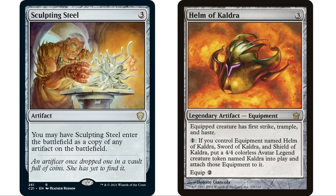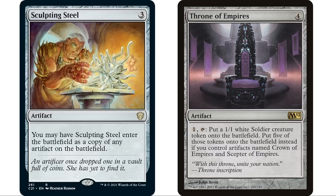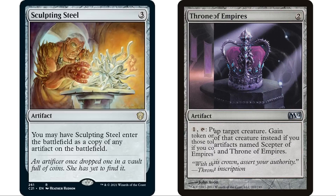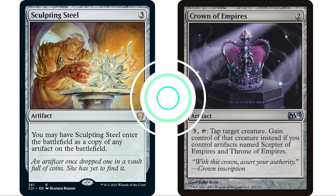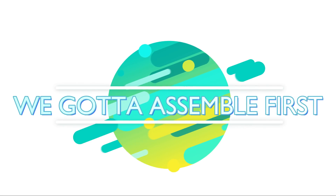I also put Sculpting Steel and Mirrodin in the deck because we can copy our Empire series artifacts — we can't copy the Cauldra ones since they're legendary. The Empire series abilities get pretty serious once all three pieces are in play. Particularly Crown of Empires: pay three, tap, gain control of target creature permanently if you control Scepter of Empires and Throne of Empires. Copying this with Sculpting Steel means we can steal two creatures every turn.